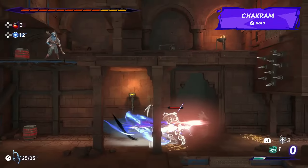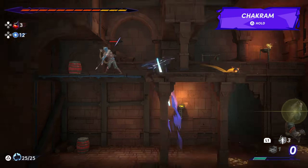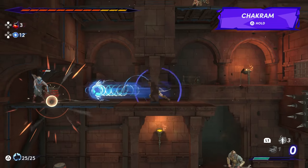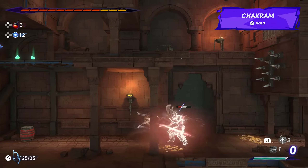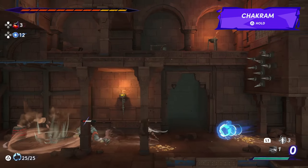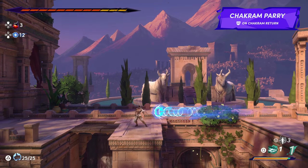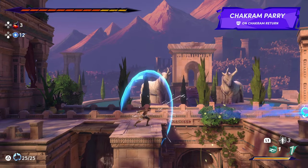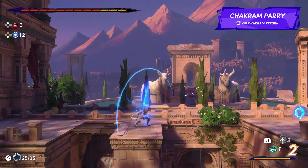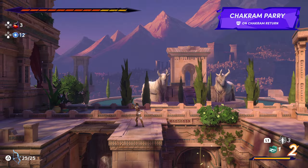Sargon also has access to a chakram when holding down the ranged attack input, and mainly you'll use this for puzzles throughout the world. When charged, the chakram has a projected path that it will follow before it returns to Sargon. It'll also deal damage on its return, which you can definitely use to your advantage. However, the coolest feature of the chakram is the ability to parry it on return. I used this trick quite a lot during a couple of boss fights when I needed to keep my distance at times. Another neat trick is that parrying the chakram also builds up your atherometer — it's not a lot of buildup, but it can surely help in sticky situations.